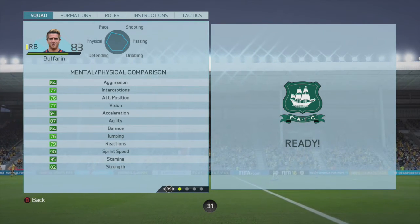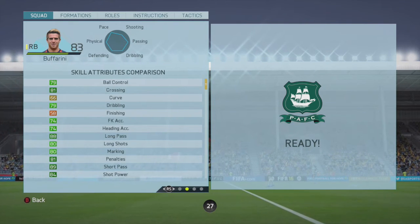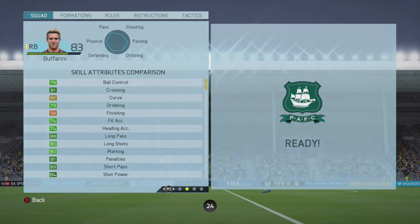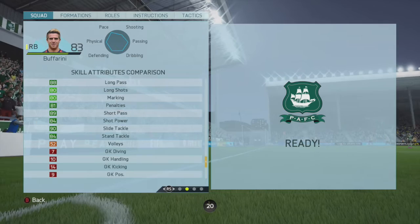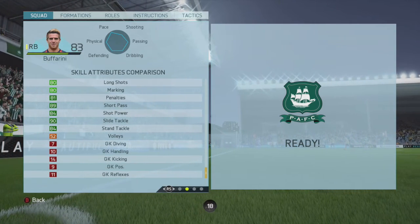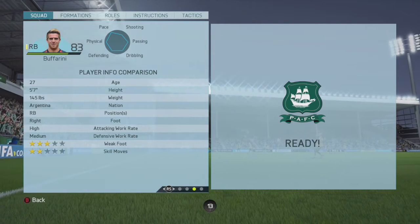Going into his in-game stats: 84 aggression, 94 acceleration, 95 stamina, 81 crossing, 89 short pass, and 84 shot power, which is very, very good for a right back card. He also has 90 slide tackle and 84 stand tackle, so he is quite a good tackler when you need him to be.